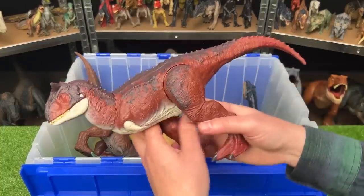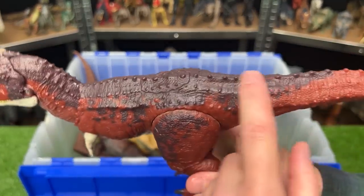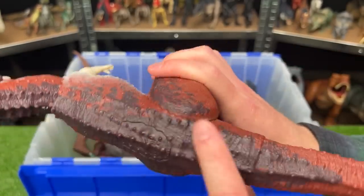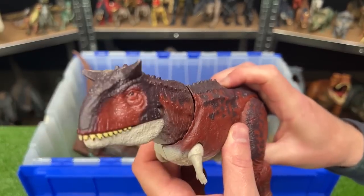Next up we've got a dark red Carnotaurus figure. This dinosaur has the light underbelly and some purple detailing along the top of its body, and it is very textured — you can see those bumps and ridges all over everywhere. Of course it's got the huge horns at the top of its head plus an action button to activate the chomping.